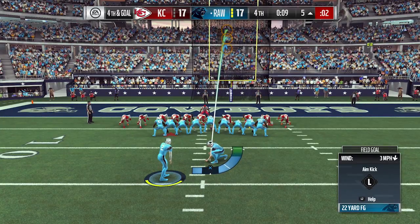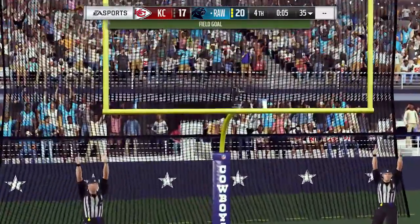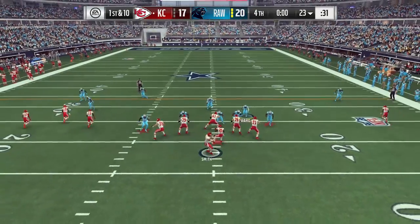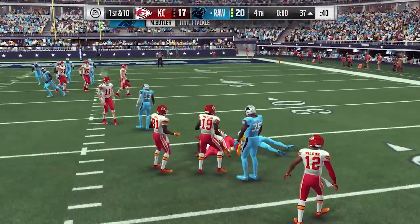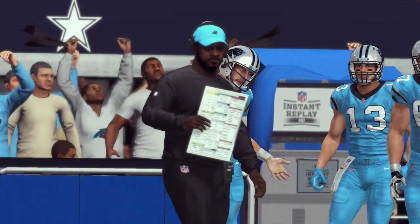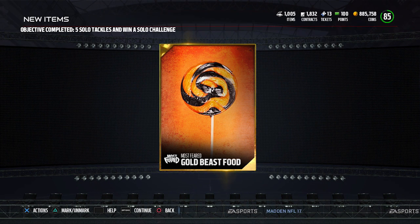In addition to tuning down the standard two-man interaction, they also tuned it down in specific SWAT animations. If you're a defensive player and press the square button on PlayStation, you get the SWAT animation where the defender tries to knock the ball away. It sounds like the likelihood of actually pulling off that SWAT has been increased, which is a good thing.